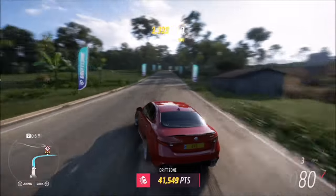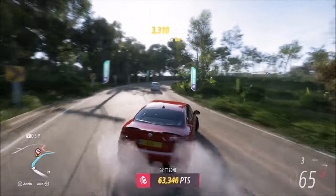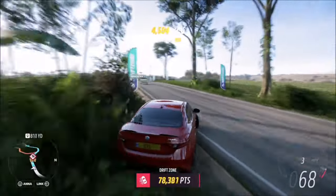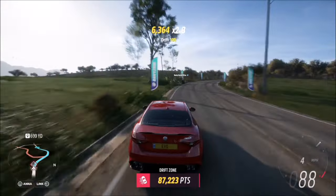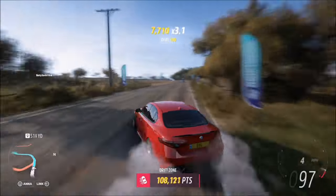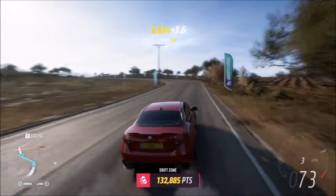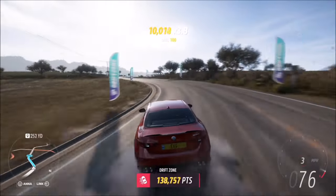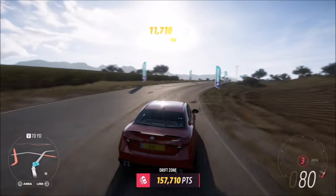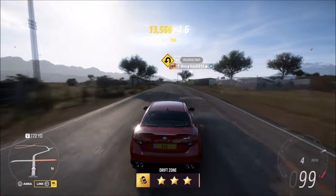If you're not that confident, go for a slightly longer drift zone so you can get it done in one run. But it doesn't matter — you can always come back if you only get 30,000 points and do it again to get another 20,000. Just as long as you get a total of 50,000 points on a drift zone. You could also do this in one of the Horizon live events, which might be a way to kill two birds with one stone. If you're confident, do a short drift zone; not so confident, take a longer one and it'll make life a little easier.